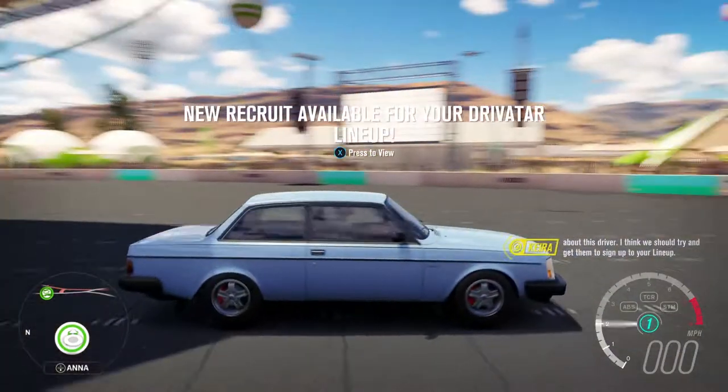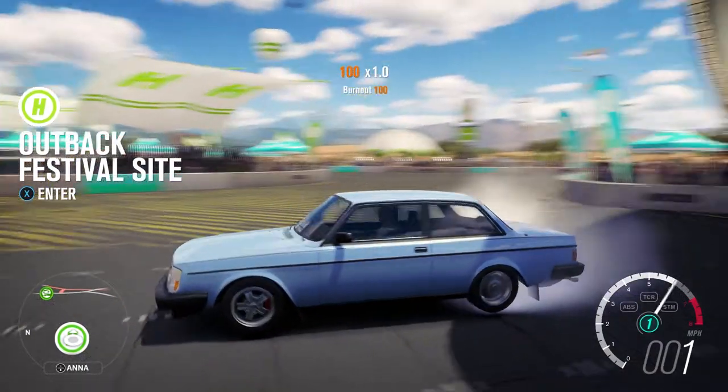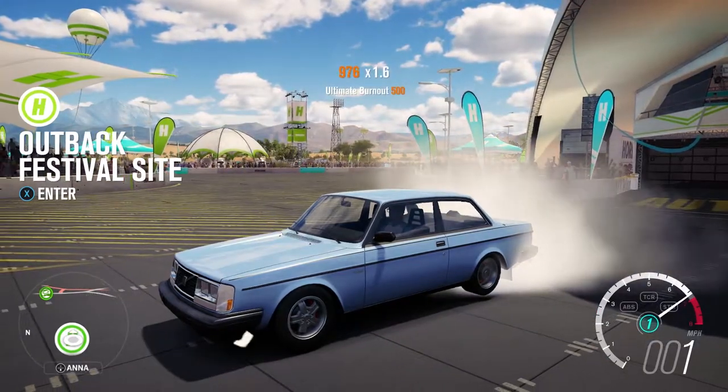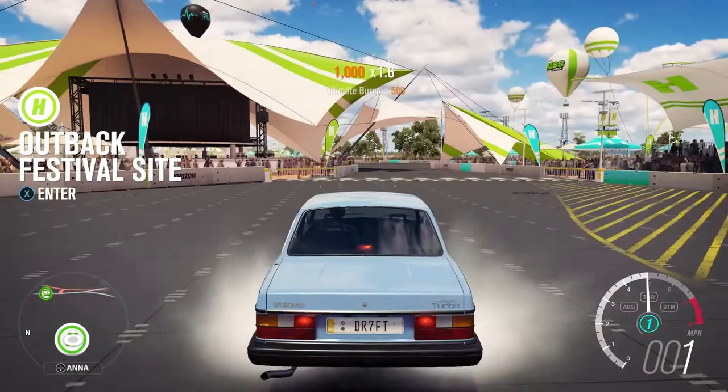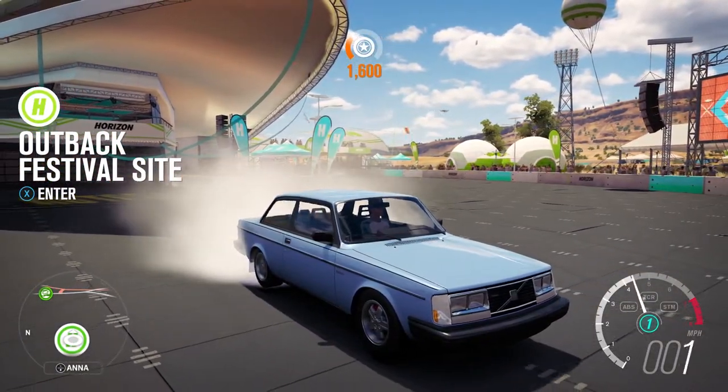There we go — we have 456 brake horsepower, which is absolutely pretty good for a stock block engine. Let's hear what that sounds like when we do a burnout. That sounds pretty awesome. Now we're going to jump into the airstrip and see what this thing can do.